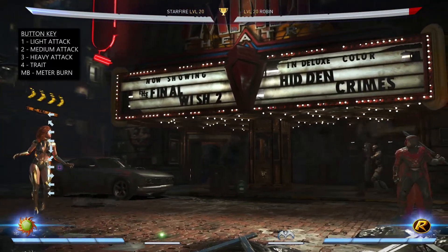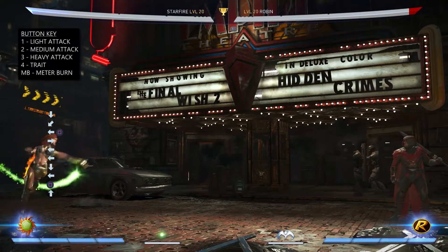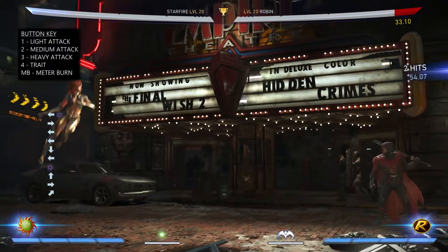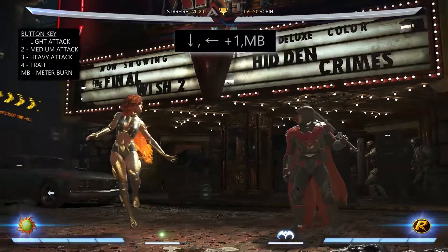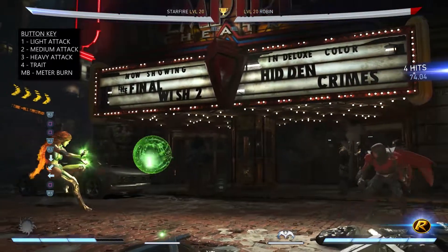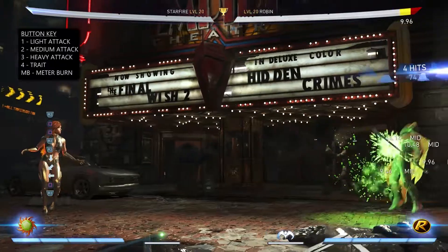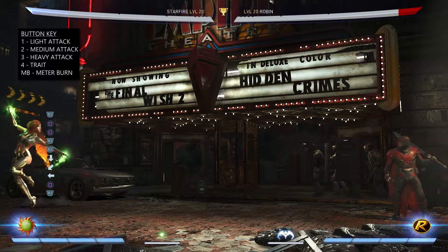You also have the option to do an exceedingly far range by pressing up after pressing down, back 1. You can also meter burn Stardust by pressing meter burn after pressing down, back 1. This will cause Starfire to turn into a slow-moving projectile orb. The great thing about this is it can launch opponents into the air, so this will be key in your longer combo strings.